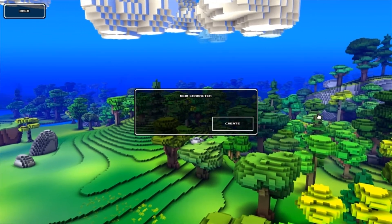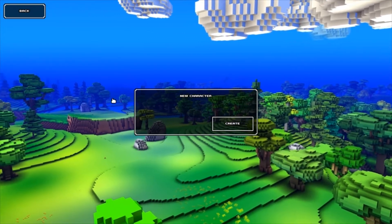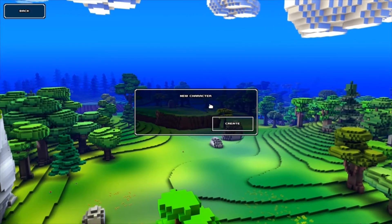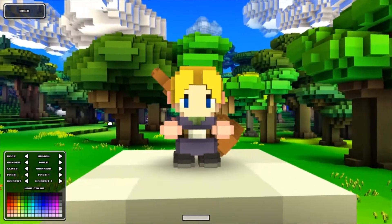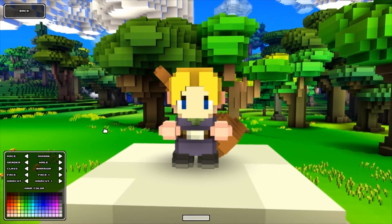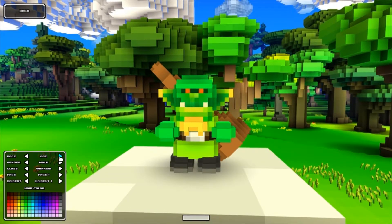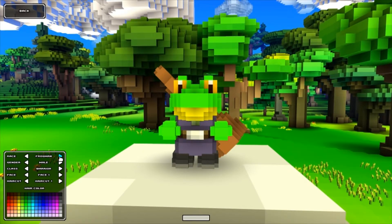I'm going to be playing this sort of like as a blind run-through. I haven't really seen any sort of gameplay footage other than what the developers have shown in trailers. It looks like we are greeted with a new character screen, so we're going to create a new character. We have human, elf, dwarf, orc, goblin, lizard, undead, and frogman.